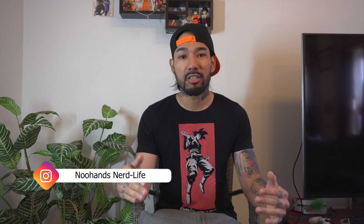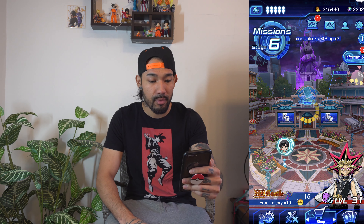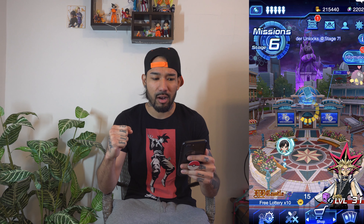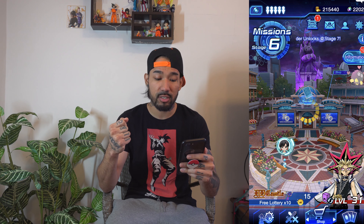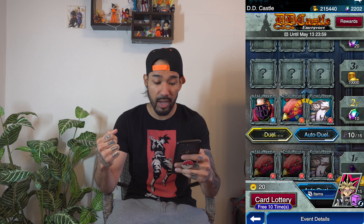Hey, what is going on nerd fam, and welcome back to another Nerd Life video! Today is Yu-Gi-Oh Wednesday, so we're jumping into the Yu-Gi-Oh Duel Links app. For some reason a mysterious Shadow Palace appeared in the middle of Duel World. We're gonna jump right in there — it's called DD Castle Emergence — and we have waves of duels here.